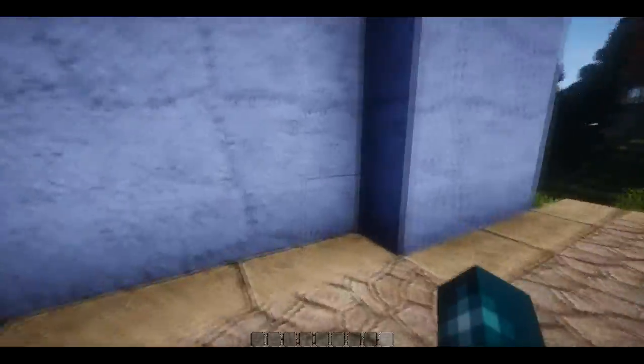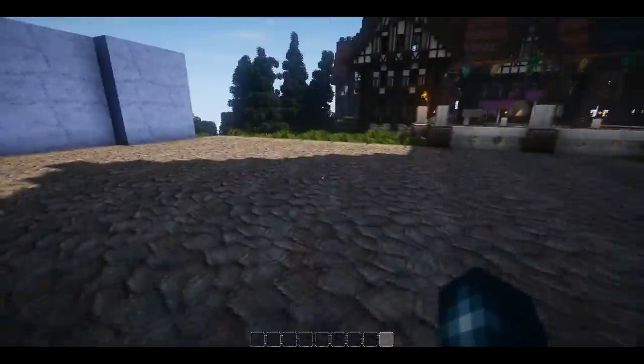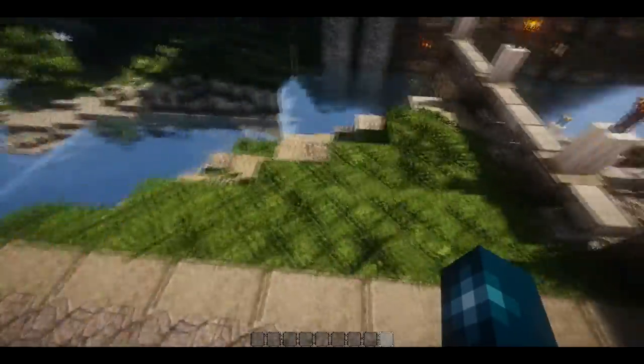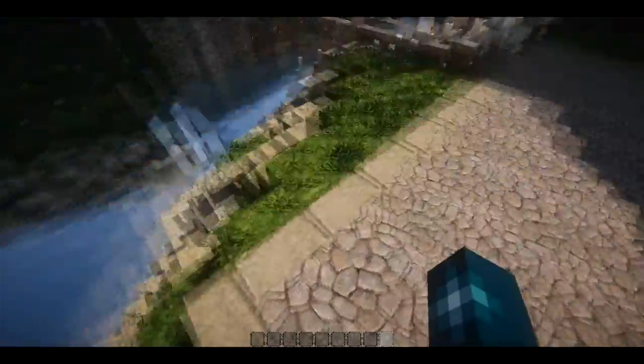Down here we are going to have a little sit-around market area, probably a little acting area like a stage against the wall. We do need a bit more colouring there, and we need something here — I'm not sure what, but we need something here, so we're going to try and come up with something.